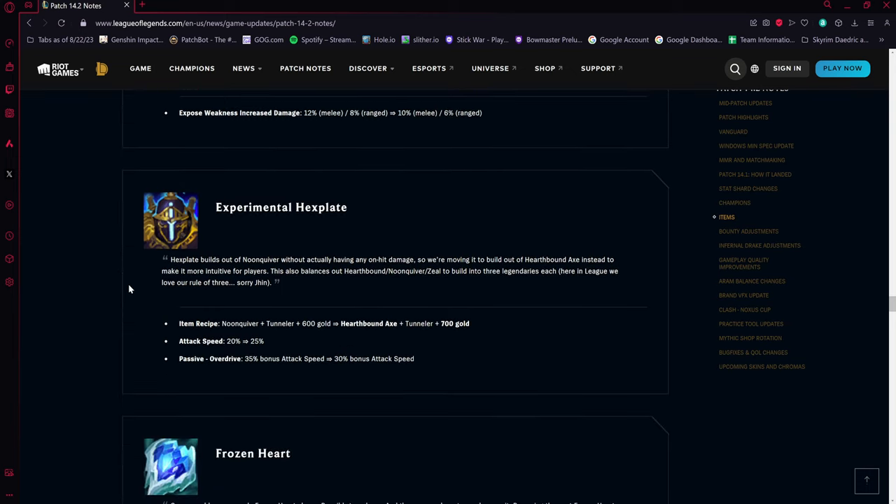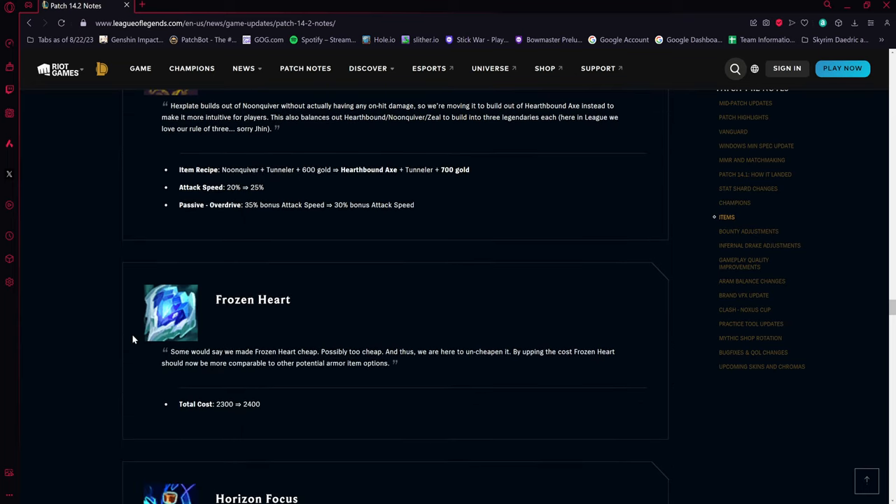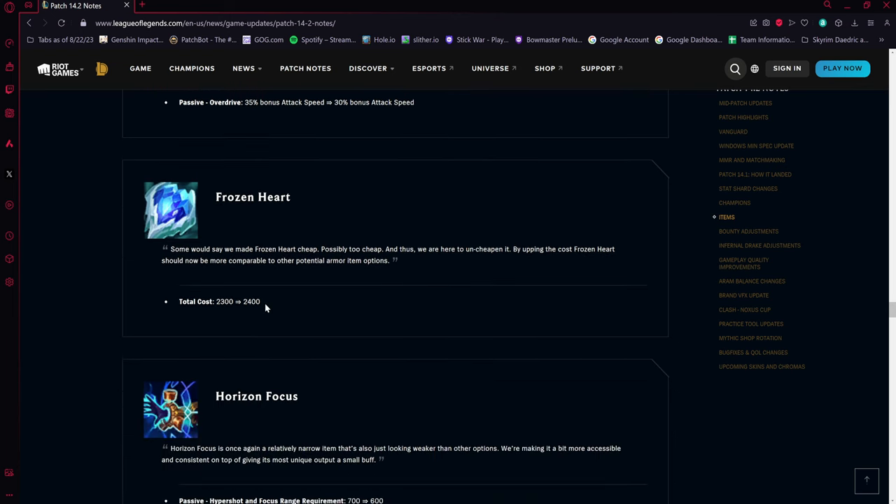Experimental Hexplate is being updated — it now builds from Hearthbound Axe instead of Noonquiver. The base item grants five percent more attack speed built in, but you get five percent less from the passive on ult. Overall it's a slight buff since you benefit from the attack speed all the time rather than only while ulting. The build path is a tiny bit different but roughly the same cost.